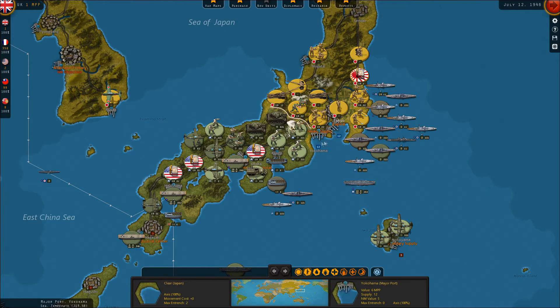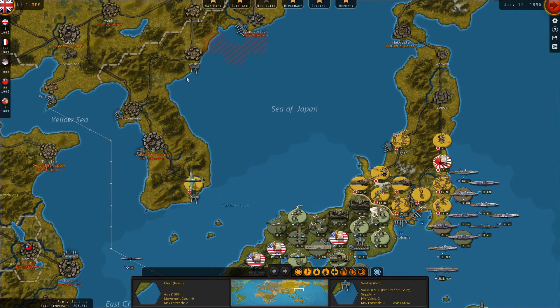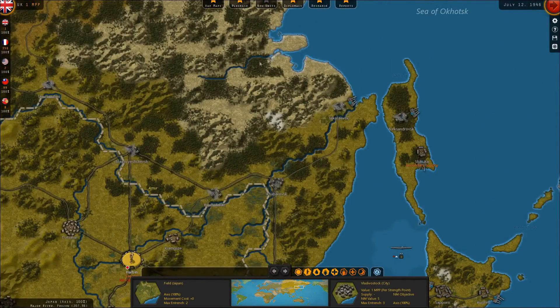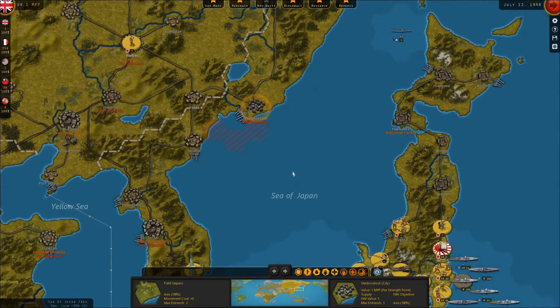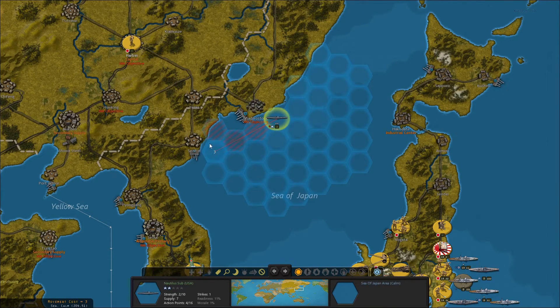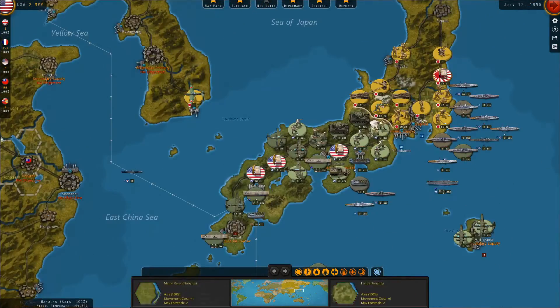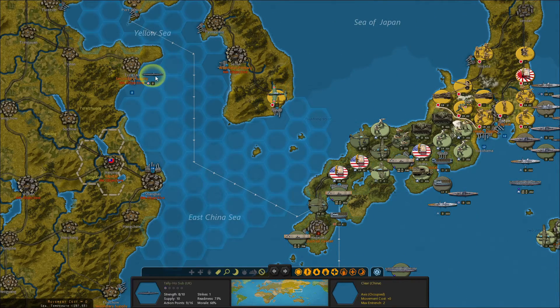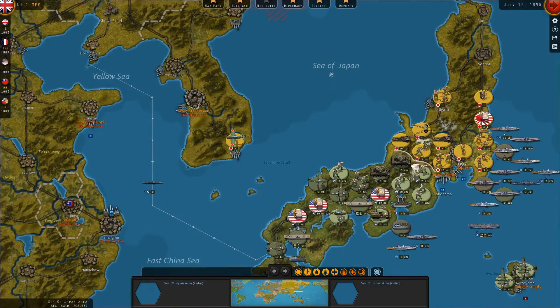We've got a bunch of reinforcements coming, but I'm not actually sure if we have enough time to get those reinforcements into the Pacific Theater. I'm also curious about maybe landing at Vladivostok because eastern Russia was given to Japan, so maybe trying to hit some other national morale centers wouldn't be a terrible idea — to see if we can't maybe take Vladivostok, maybe make a landing at Shanghai or Tsingtao. They're definitely garrisoned locations, but it might not be a terrible idea. Because if the Japanese lose Tokyo, their capital will fall back to Seoul, but if they lose like three or four national morale centers as well as Tokyo, their morale may drop so far that they surrender.